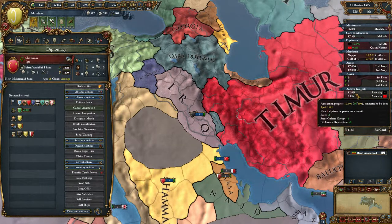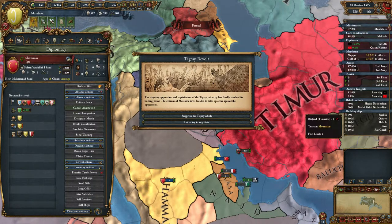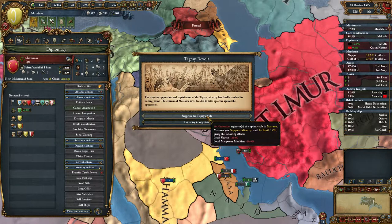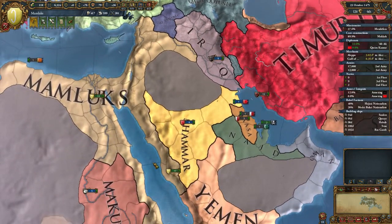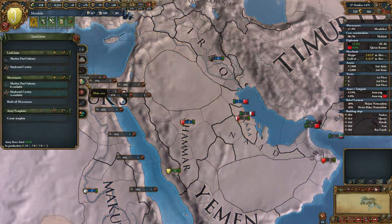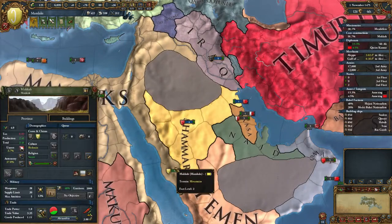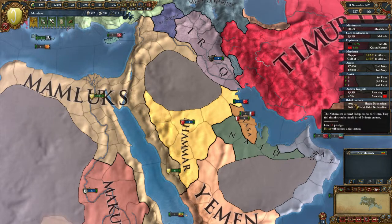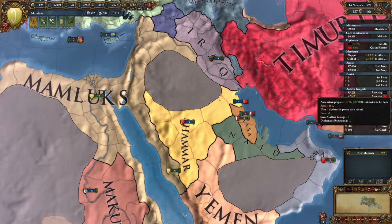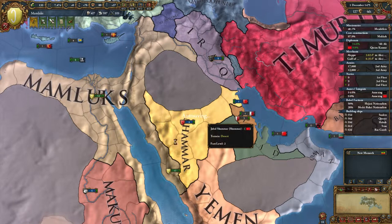Around March of 1479, probably around that point. So when the annexation progress of Iraq reaches 212 out of 300, we should start the annexation of Shamar.